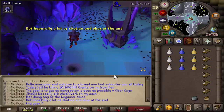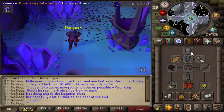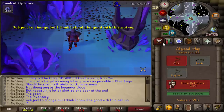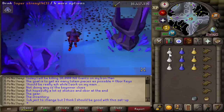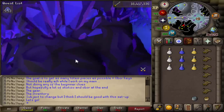The gear for this video was full obsidian - pretty much the best in-slot melee gear I have right now - and the main weapon was a whip. Inventory was pretty simple: just supersets as well as a prayer potion occasionally so I can have Preserve on, and a little bit of anglerfish, though I definitely did not need any of those. Alongside that, the herb sack and the gem bag.